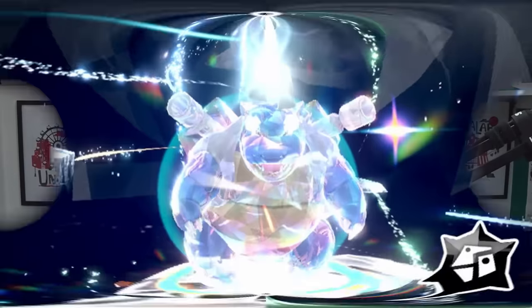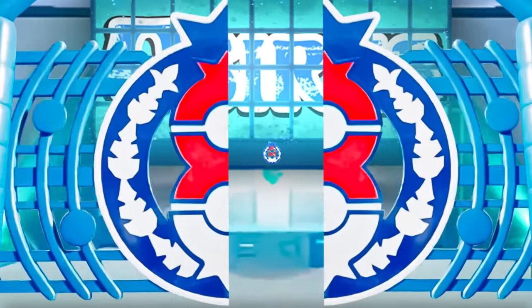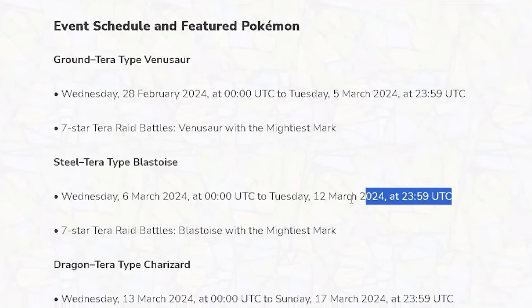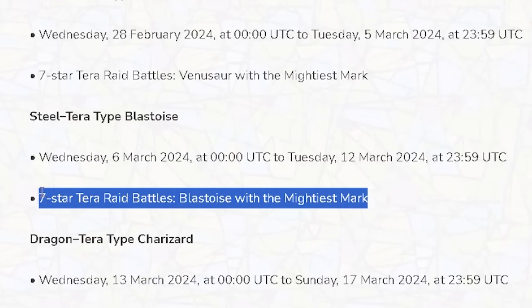Hello friends, Osiris here. In today's video we're going to go over the best builds to help you prepare for the brand new 7-star Terror Raid event for Blastoise when it goes live later this week in Scarlet and Violet. Scheduled to go live on the 6th of March, the Blastoise 7-star Terror Raid event will be coming to Scarlet and Violet for the first time.